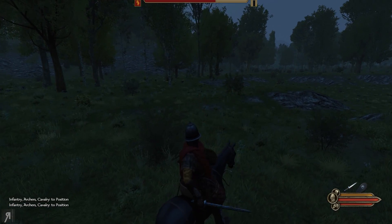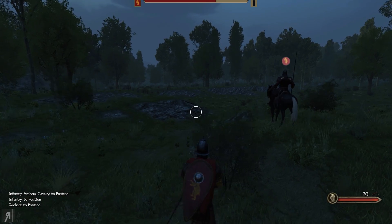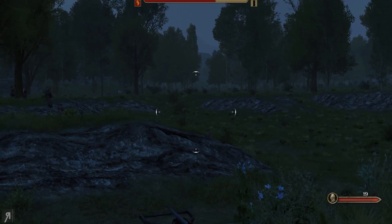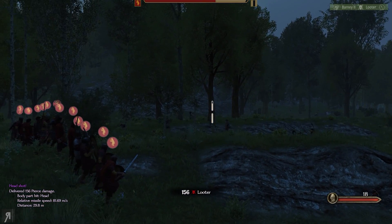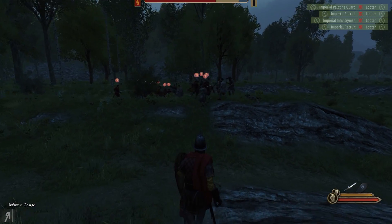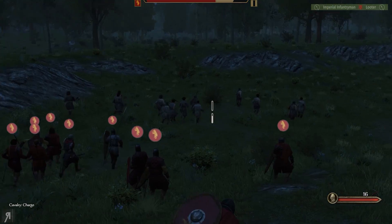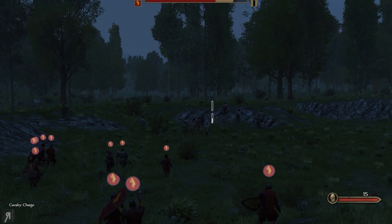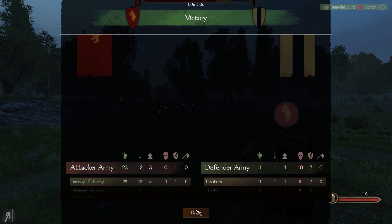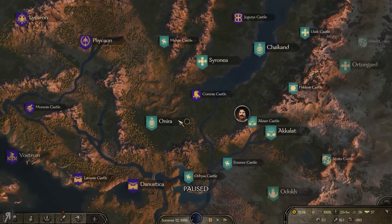Why do I still have a horse? Why am I still riding a horse on the world map? That doesn't really make sense considering I'm trying to level up my athletic skill. I'm kind of an idiot - I probably need to take off my horse from my inventory screen. Let's see if I can do some damage... nice headshot right there. Okay, let's tell my cavalry to charge. We achieved victory and got a couple of prisoners as well as some loot.